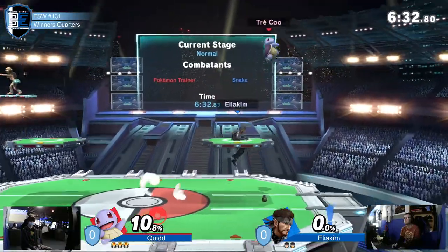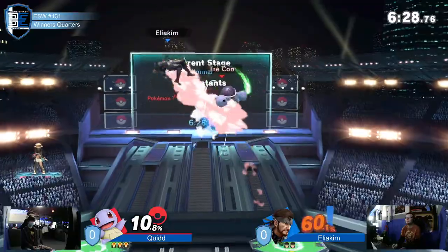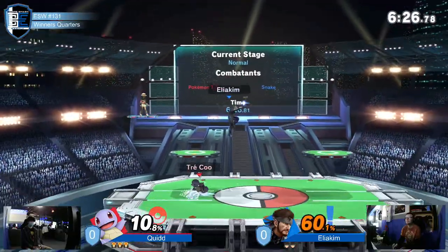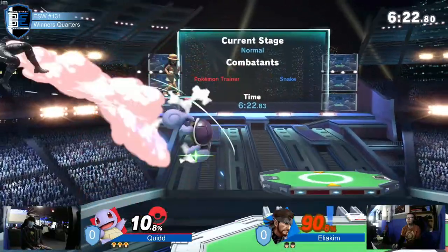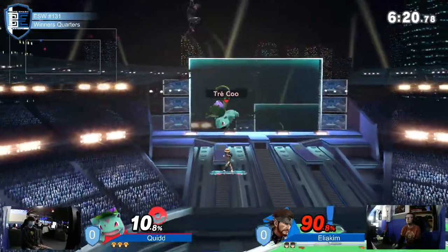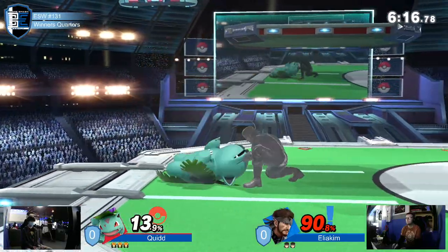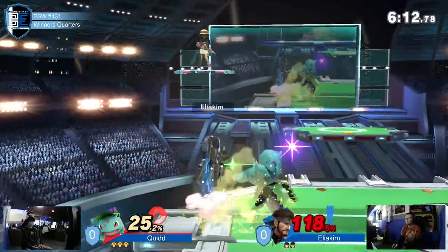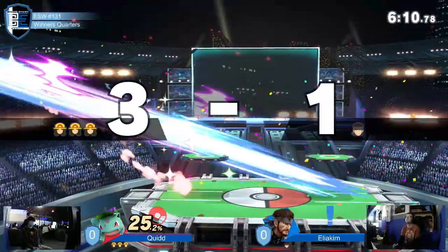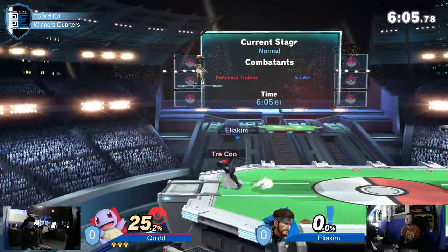That was very clean gameplay from PT, only at 10 on the board, playing hyper aggressive, knowing that Snake needs that time to set up those good buttons. Misses the up-B barely, and the up-air also does not land. Parries the f-tilt, rolls out, forward air not quite. The down air hits and he gets the tech — he knew the tech was coming, he knew he wasn't rolling in any direction.